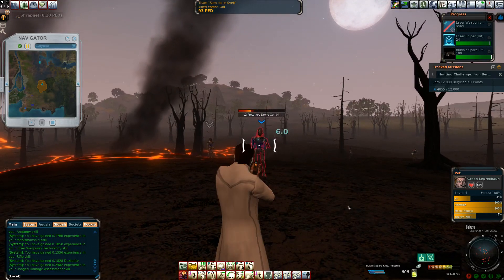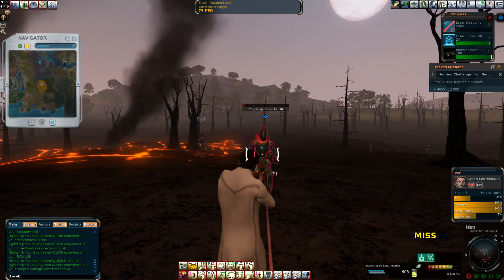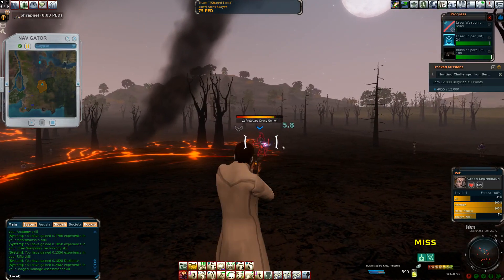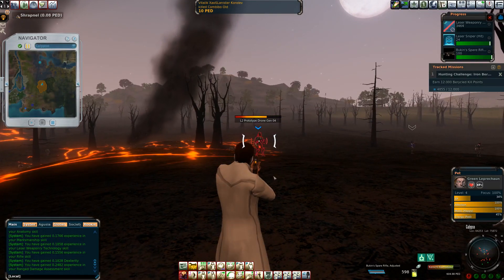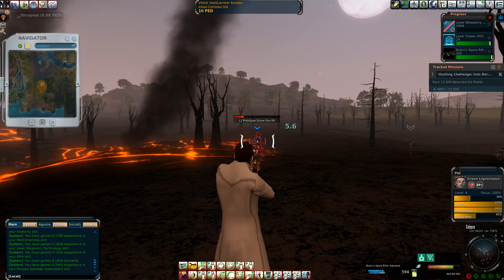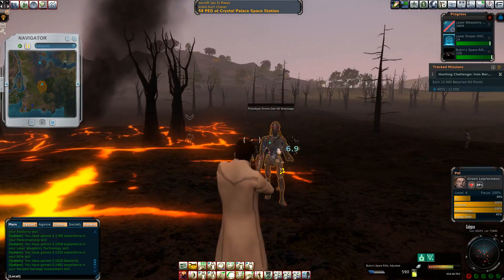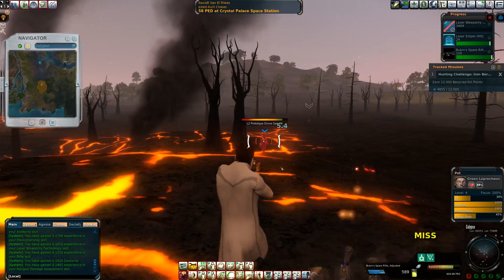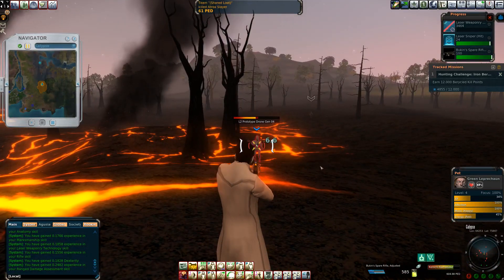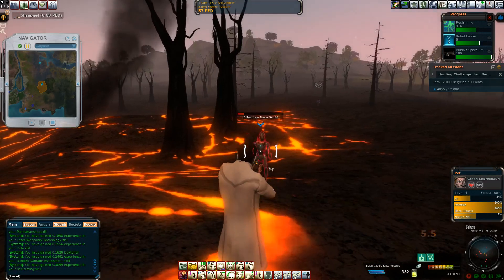I have this leprechaun out, and I've been listening to the audiobooks for Artemis Fowl with my son. The name of this organization is LEP, and the unit is RECON. According to the book, LEP RECON is where Leprechaun came from. I thought that was really creative — to the author of Artemis Fowl, let me raise a glass to you. That was creative.